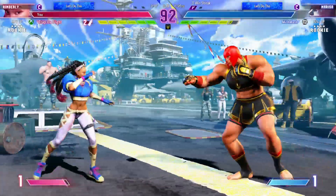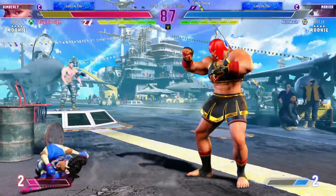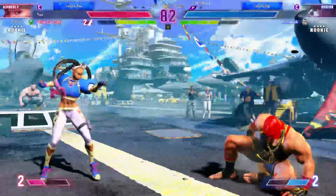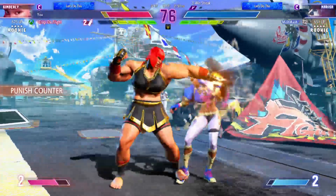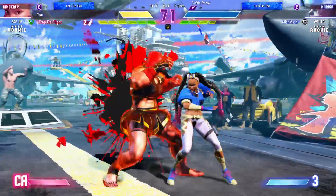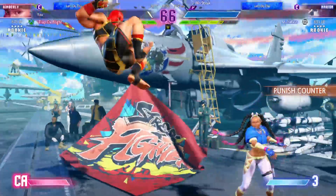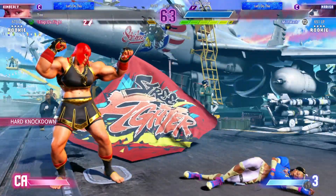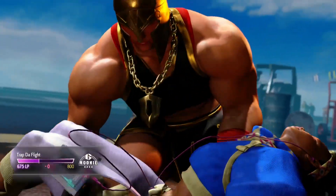Sees them coming and shrugs it off with the super armor. Nasty blow to the back of the head. Both fighters planning something — were they baiting them into that? That's how you force your opponent to do what you want so you can get a punish. Whiskey up-close scrap still going. Medium kick hit. How are we going to see a comeback here? They gotta go. Get the tip with the low heavy. Player 2 brings it home. Let's see if they can build themselves a streak.